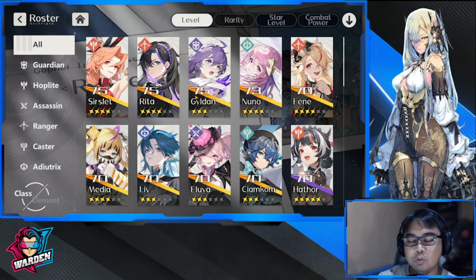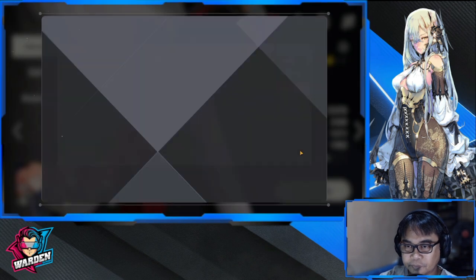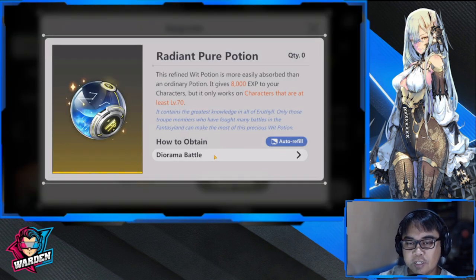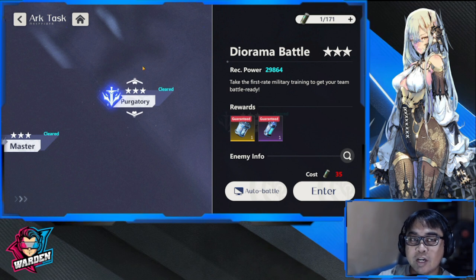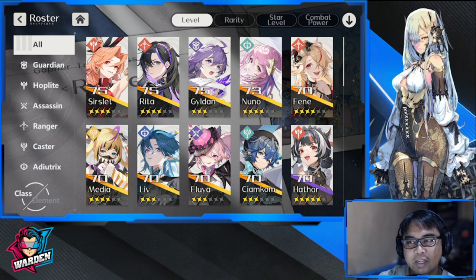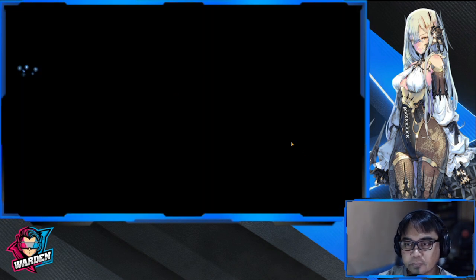My main team is Surslit, Rita, Gildan, and Nunu. Farming these materials is really difficult because from level 70 onwards you exclusively use these higher-tier currencies — you can no longer use the lower currencies when going from 70 to 71. That's basically a bummer, so a lot of farming is needed in the end game. My main DPS are Surslit and Rita, Gildan is my tank, and Nunu is my main healer.